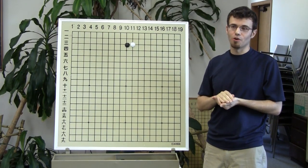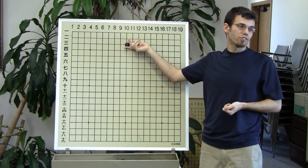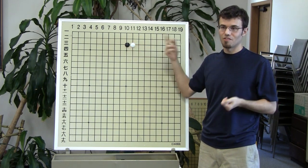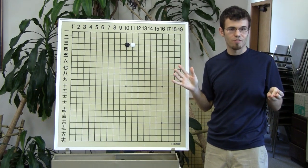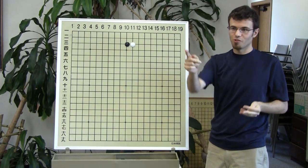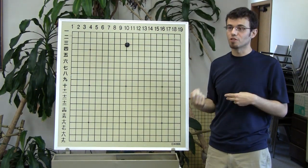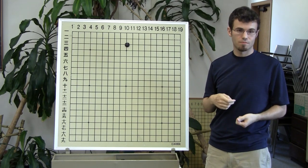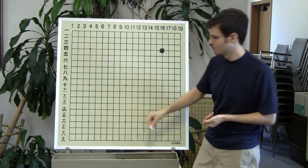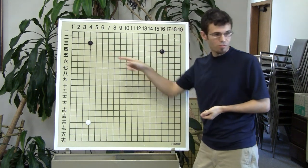So we can see usually when we play this attachment we're just putting ourselves at a disadvantage, but there are many many times in Go when this is actually a really good move. The hard part for you guys is to determine: is this a good move or a bad move? Tom says yes, everyone else says no, so I'm going to go with Tom. We're going to try to find attachments that are good and attachments that are bad.